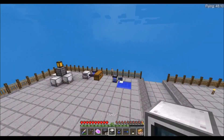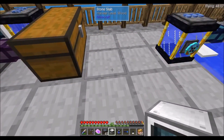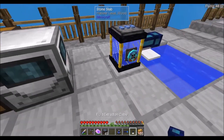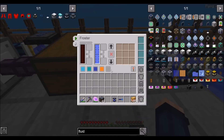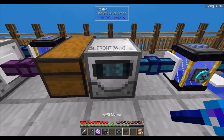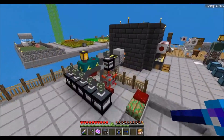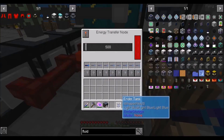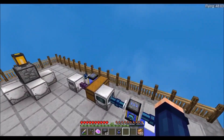Maybe we can compact everything together here. Let's put that there, and the fluid extraction there. We right click and put it into our energy transfer node. Is that going to get us some snow?